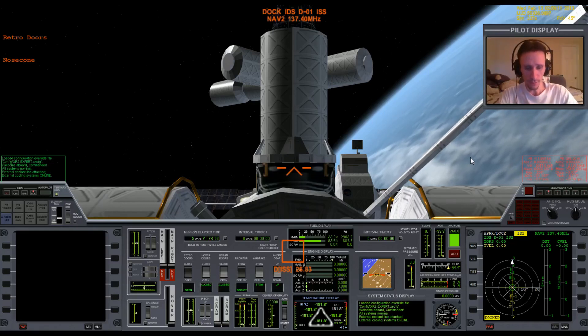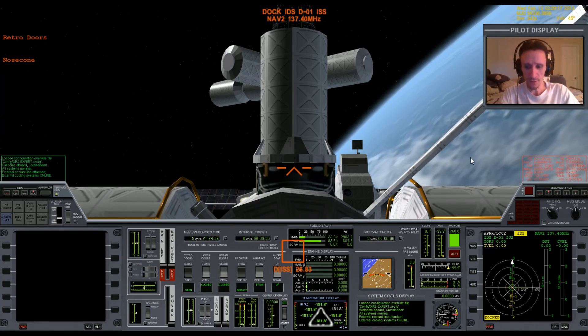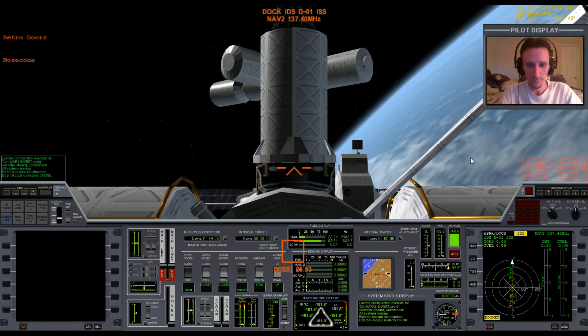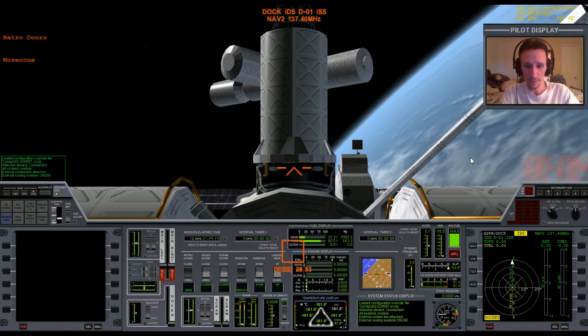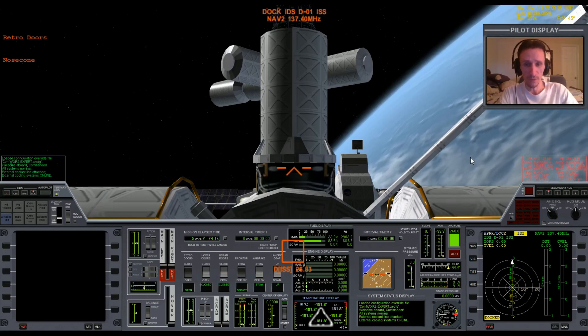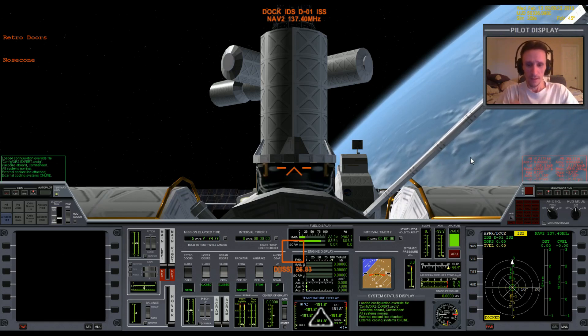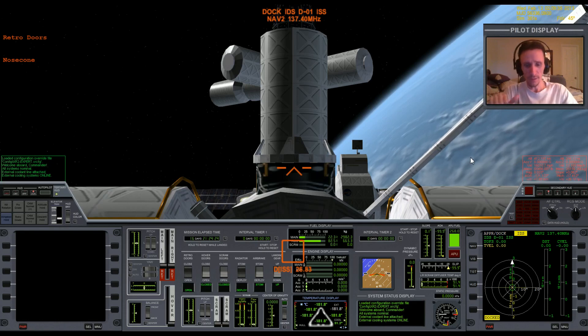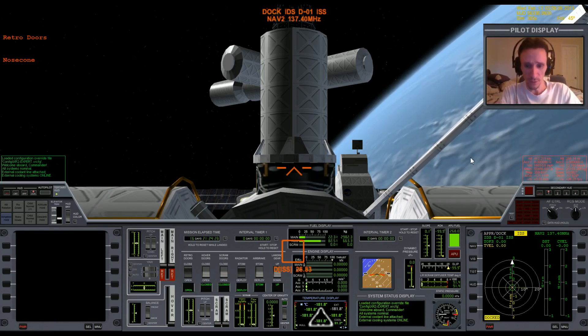Welcome back to the next part of the video. In the last video we brought the XR2 over to the ISS, completed the rendezvous and docking, so now we are ready to land at KSC to complete the mission. That will be the full round trip: from KSC up to the ISS, out to the moon, from the moon back to the ISS, and then down to KSC — that's what I set out to do when I started this mission.